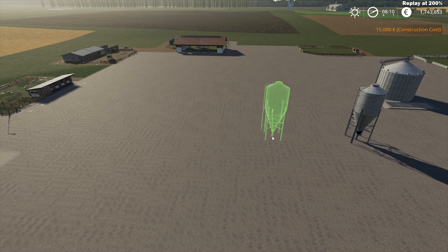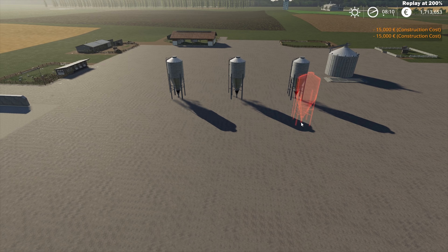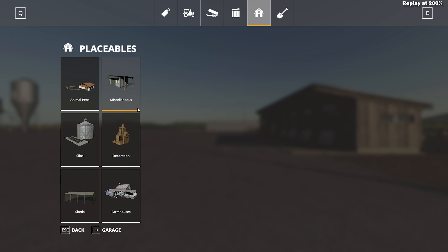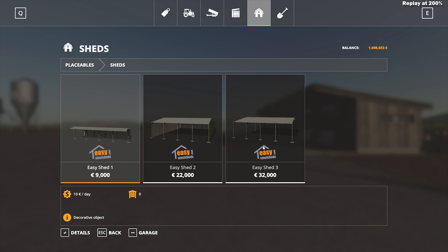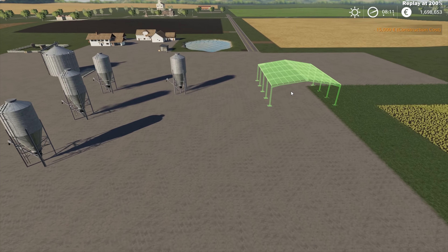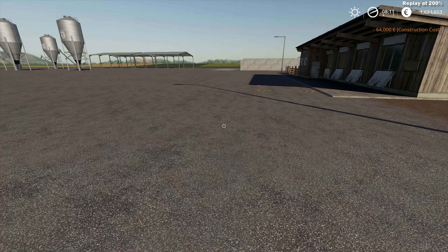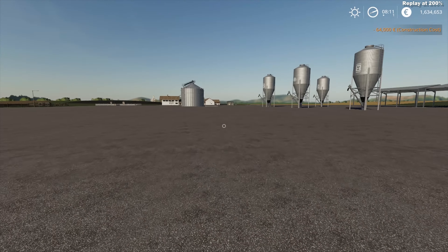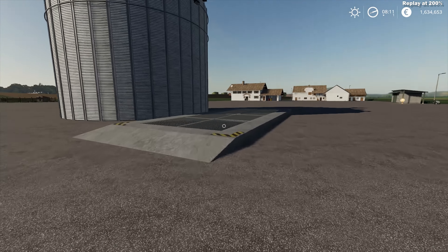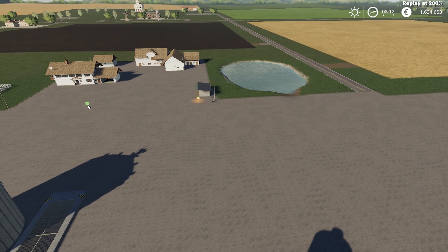The first thing I'm placing is a silo - although it's not a standard one, it's a modified one which accepts not only standard grains but also hay, grass, and straw. I also have these stations which are basically spawners for seeds, fertilizer, and animal food that I'm going to need at least at the beginning of the game. I'm going to take advantage of these new mods and place some sheds because this time I want to store my vehicles properly.